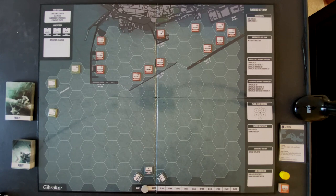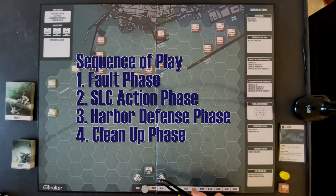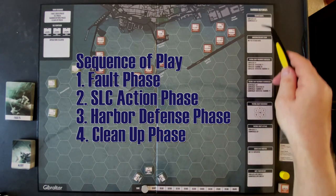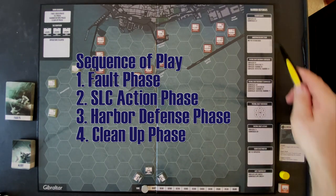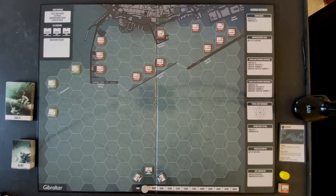Here's how the game works: we start with our starting conditions, then check which element on the SLC may have broken. Then we take actions with our SLCs. Then we activate the harbor defense sequence, working through from top to bottom all the defenses the harbor can throw at us. Once that's done, we reset and work through 12 turns, hopefully getting our crew off and doing some damage to British shipping.